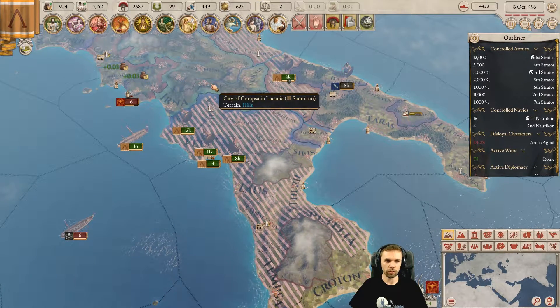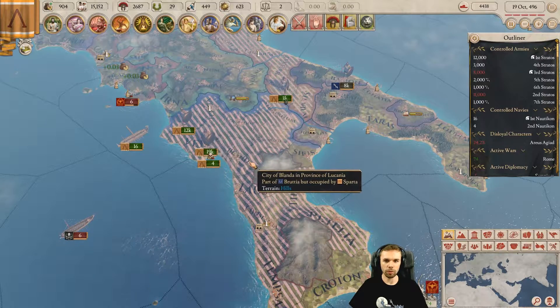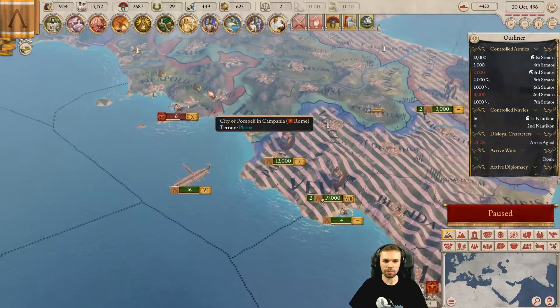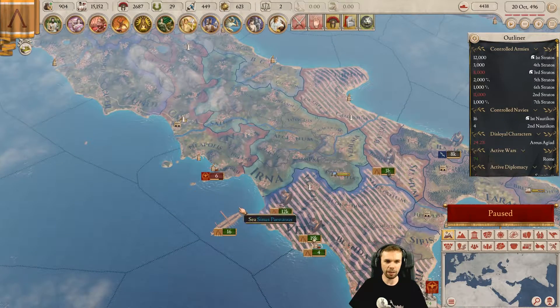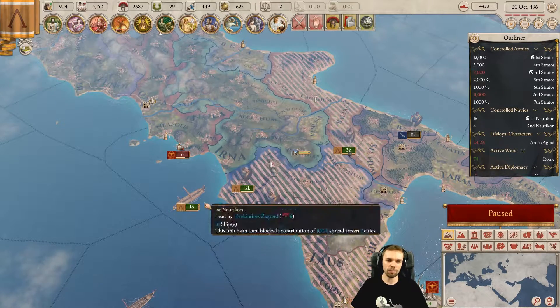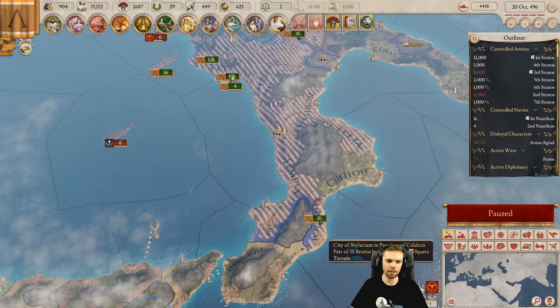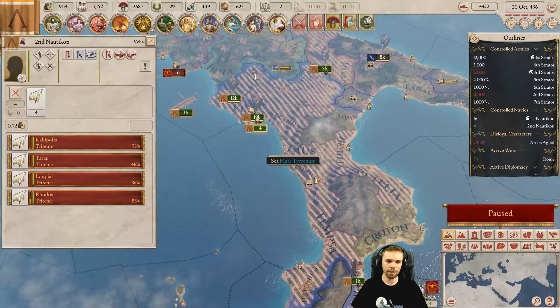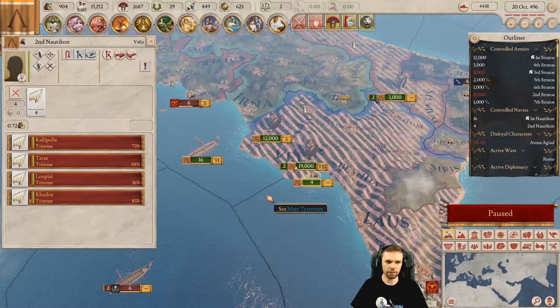These guys are gonna have to be eaten too eventually. We need the power base — that's why we're doing the whole thing here. I could probably just have moved my troops over with a boat quickly enough that we didn't have to worry. I was afraid though. I actually have so many boats I could have just landed like 16-20,000 guys there and that would be fine. Let's wait for the monthly tick.